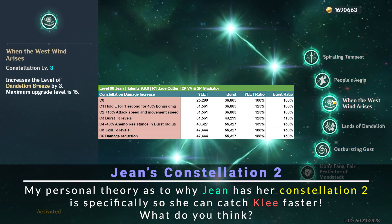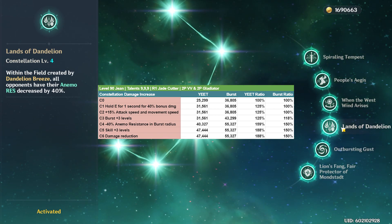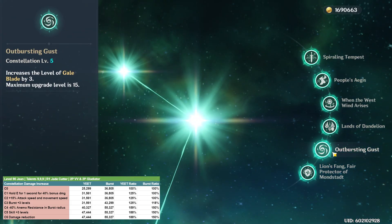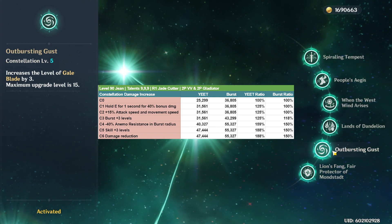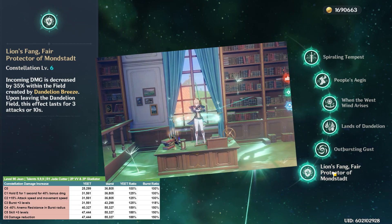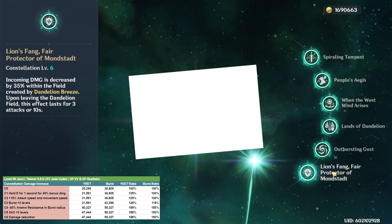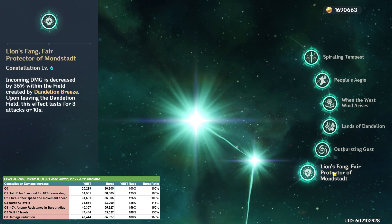Constellation 3 adds 3 levels to her burst, increasing her burst damage by around 18%. Constellation 4 is arguably her best one, which shreds enemies' anemo resistances by 40% — this increases both her skill and burst damage by around 30% and provides insane support for other anemo characters. It's also one of the few sources of anemo resistance shred in the game. Constellation 5 adds 29% damage to her skill, so by C5 her skill damage is doing a whopping 88% more compared to a C0 Jean. Last and actually the least is Constellation 6, which is largely cosmetic and adds cool anemo swirly things around her.